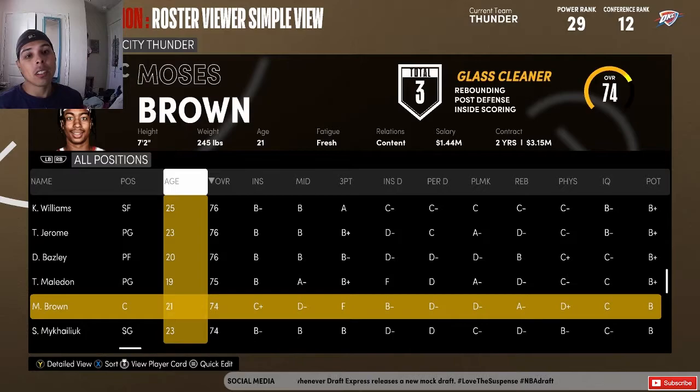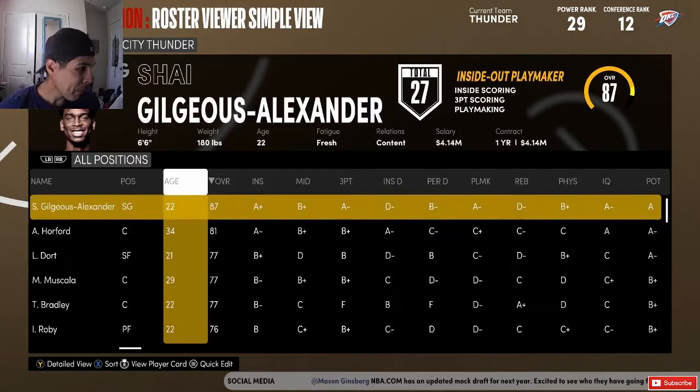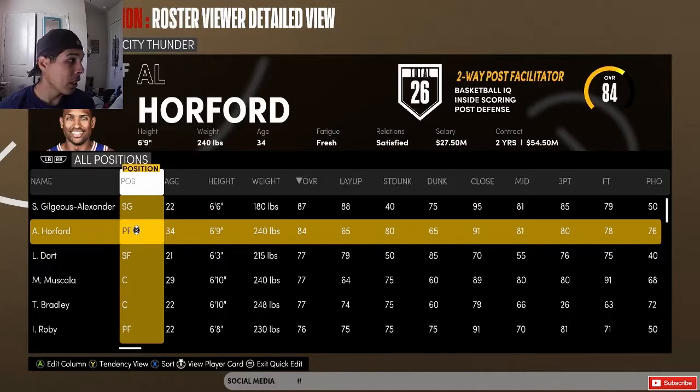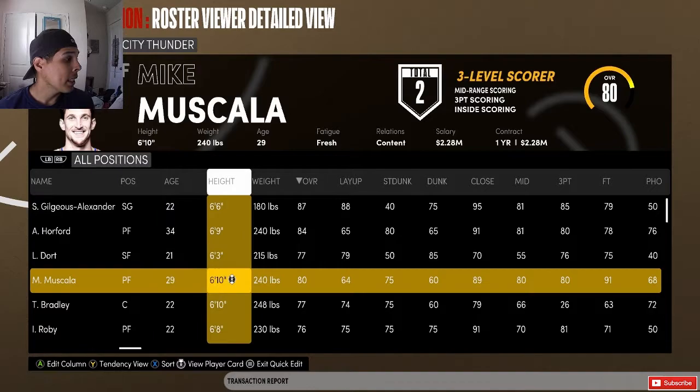If you're new to the channel, leave a like and subscribe. Let's hop into this rebuild. This team really has Shai Gilgeous-Alexander, Lu Dort, and I want to say the big three would be Moses Brown and Al Horford — who will be shut down for the rest of the season, so we'll probably try to trade Horford and see what we can get.